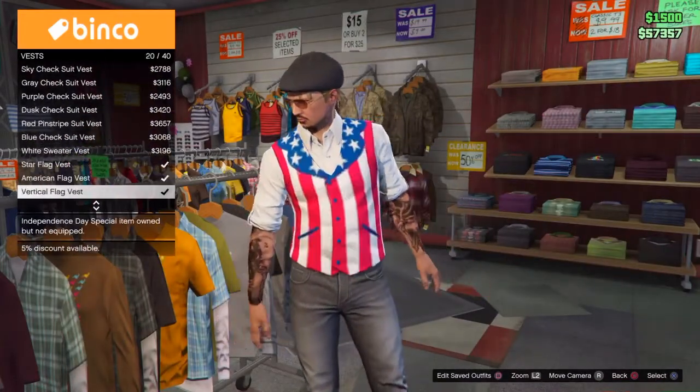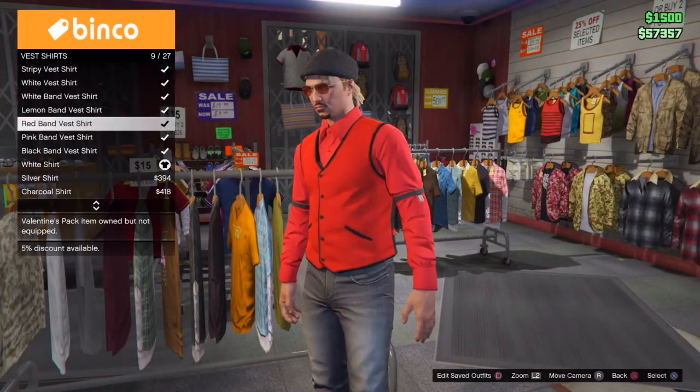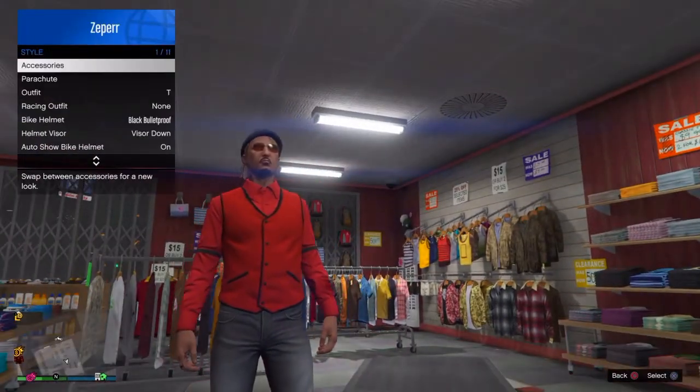Choose any vest — I'm just gonna choose the red vest here. You want to avoid any long sleeve vests. Once you do that, go to Inventory, then Style.